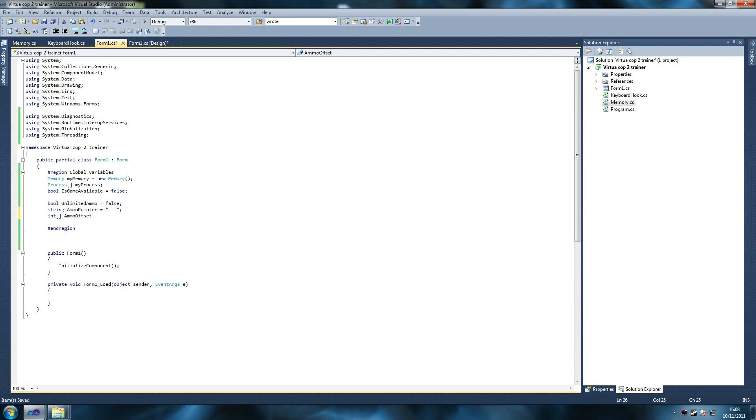Next, 'ammo offset' — we'll leave it empty because we're going to put our offset here and I'll explain how it works. Then 'int ammo to fill' — this is how much ammo we're going to overwrite to that memory address. 'Ammo to fill equals six' because it's a revolver with six bullets.